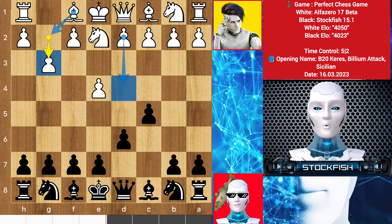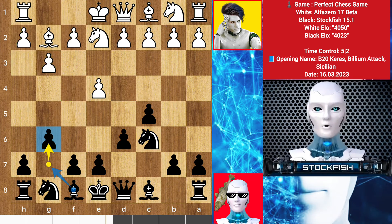Then d4, knight c3. His long-term strategy is to castle, then push the h-pawn to put the king on h2, then play f4 with the support of the rook. We have knight to c6, bishop here, g6 — it is called the Dragon Sicilian, putting pressure on the central squares.